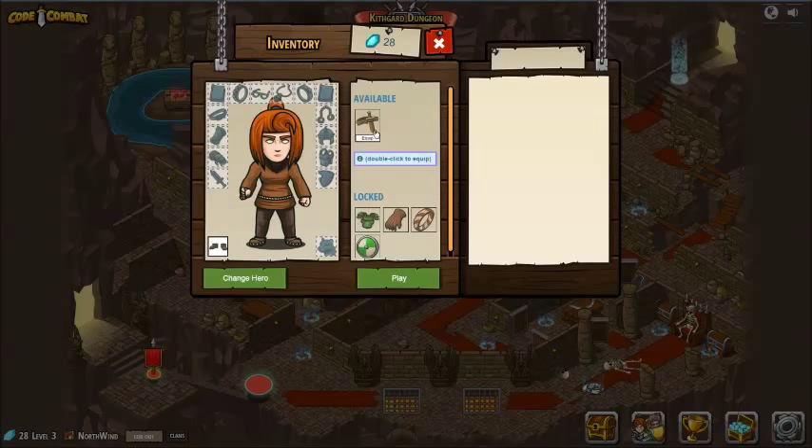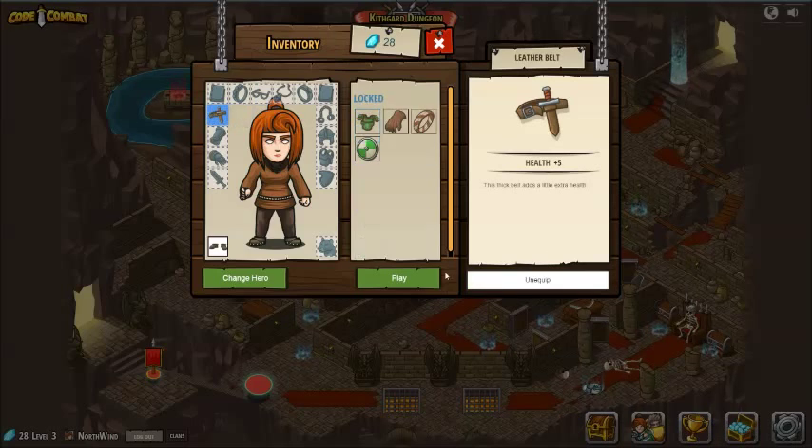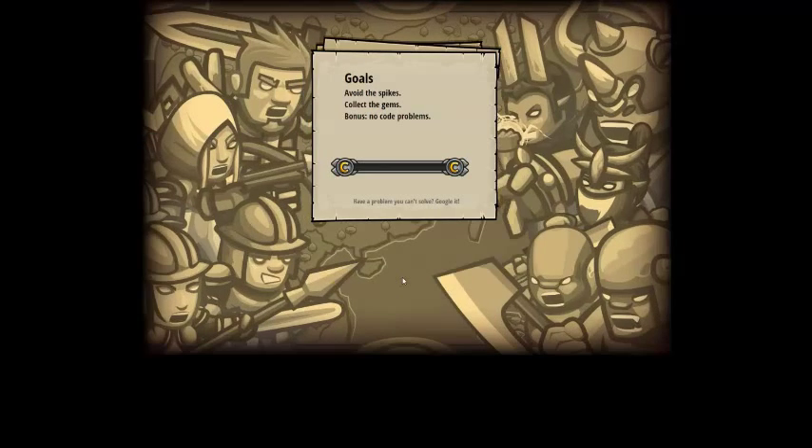This is the second level. Looks like we have a belt, scabbard and sword - it gives you a little bit of extra health. We're going to equip that, and we're going to play. Avoid the spikes, collect the gems, no code problems. Code Combat!